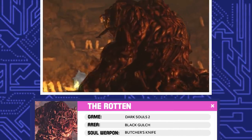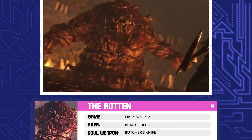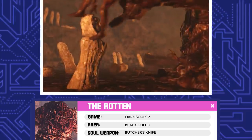The Rotten. The Rotten rests at the bottom of the Black Gulch. This massive blob of bodies appreciates all the refuse that has been thrown away, and is even trying to fix a statue when you run into it.